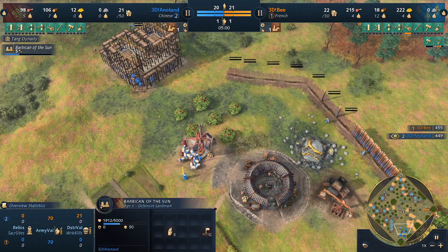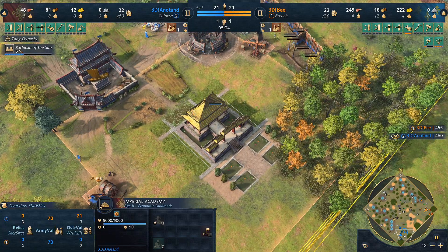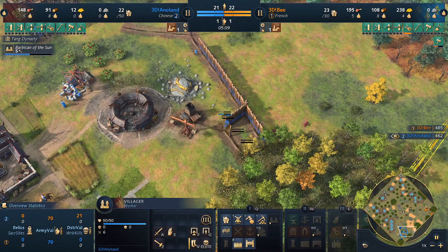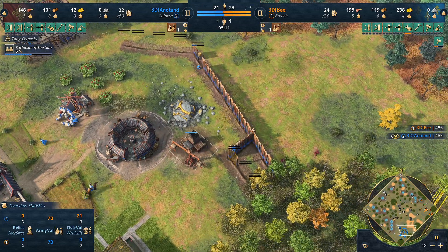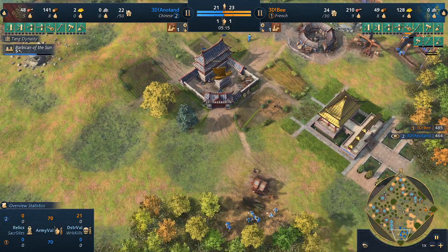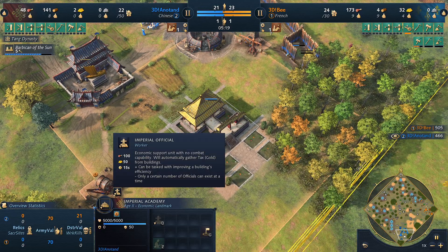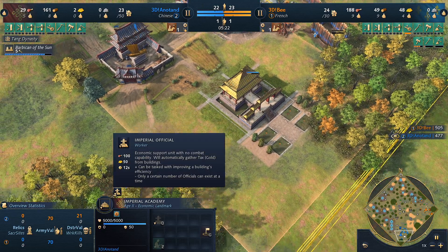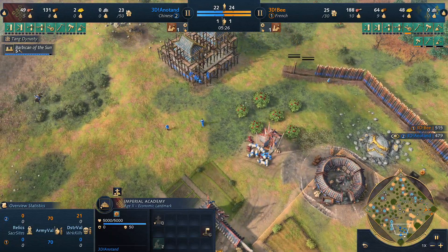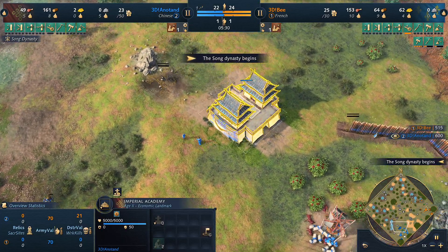The Chinese have got the Barbican of the Sun, so the Song Dynasty will be coming first. You can see some walling here just to avoid any sneaky villager chop-throughs. Imperial Officials are a very strong unit for the Chinese — boosting the economy through tax collection and supervising various drop-off points and even production buildings. Anatan is venturing out to stone, so a second town center is approaching with the Barbican defending nicely.